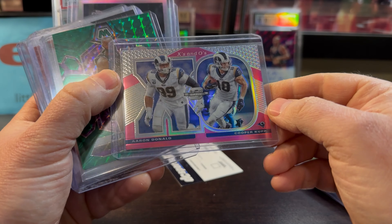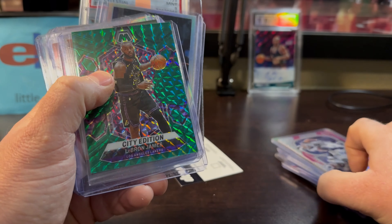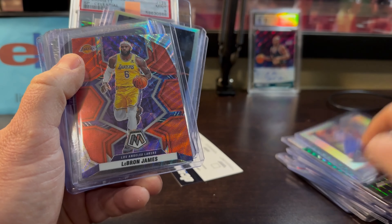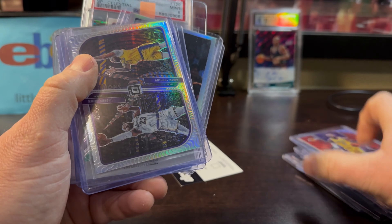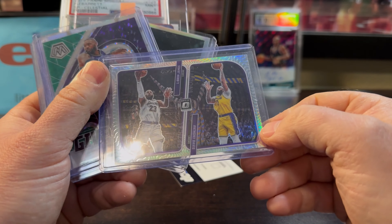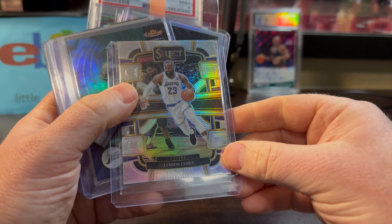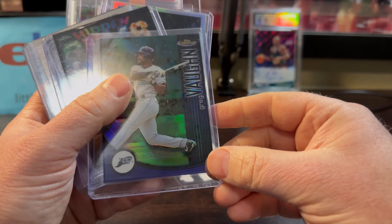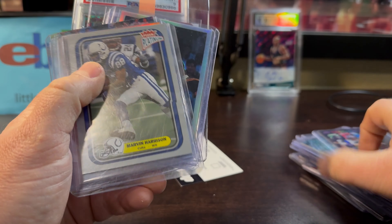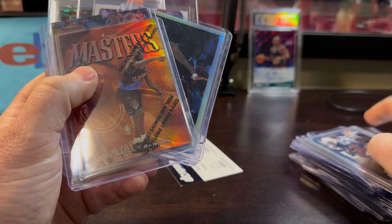This is a cool duo card optic — Aaron Donald and Cooper Kupp. Great for a Rams fan, the Rams are playing pretty well. Only $1.50, out of 75. Probably $3 on the City Edition LeBron Mosaic Green. Aiton on the Silver for about $2. LeBron James Mosaic around $3. And a dual card of Anthony Davis and LeBron James — only a buck, no one bid on it. Two best Lakers right now. Probably $2 to $3 on the Give and Go LeBron James Prism and about $3 on the Select Holo Prism.